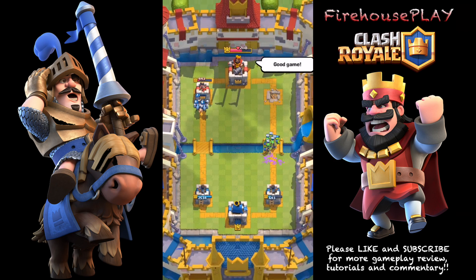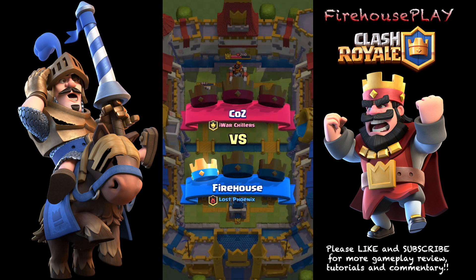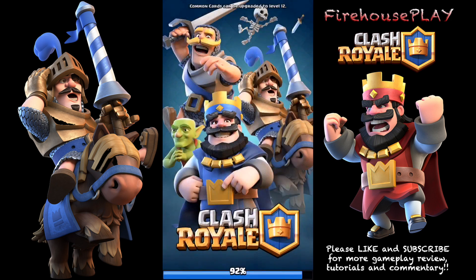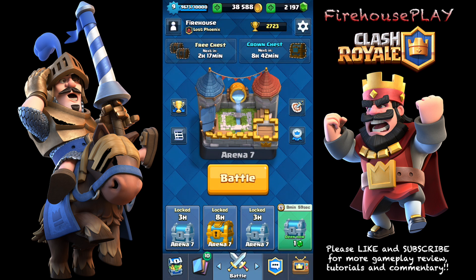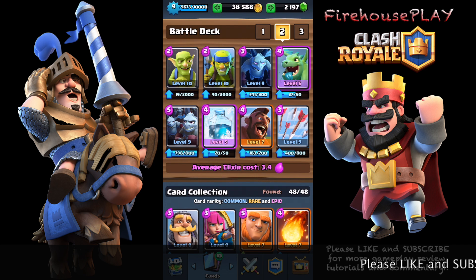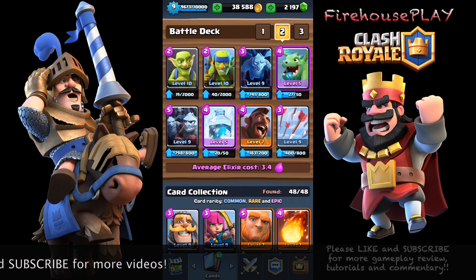This really shows you a 3.4 deck just beat a deck that had X-Bow, Elixir Pump, and Rocket. So don't always assume that you have to have these high-level cards to win at this game. It really is more skill than deck. Alright guys, thanks for watching. Please like and subscribe, and I'll catch you guys later.